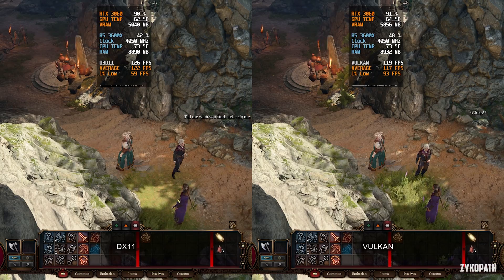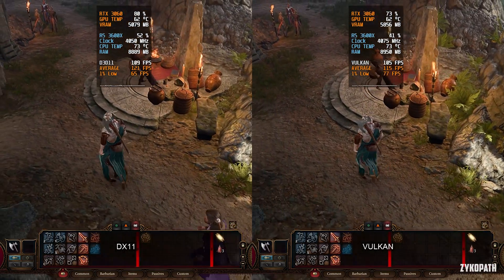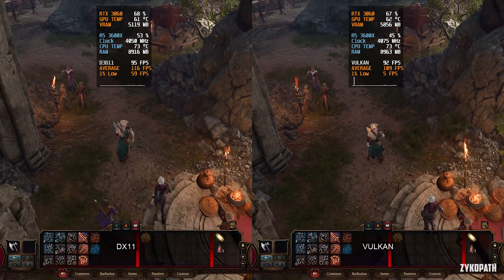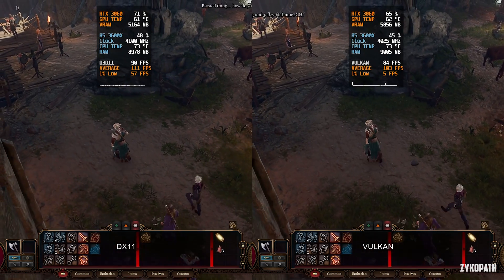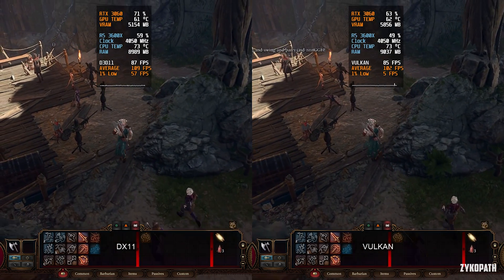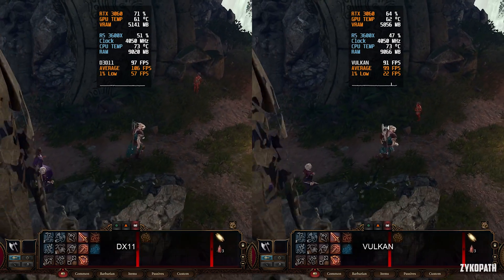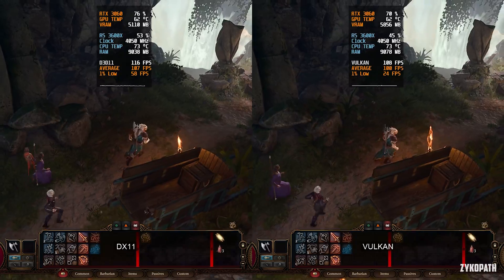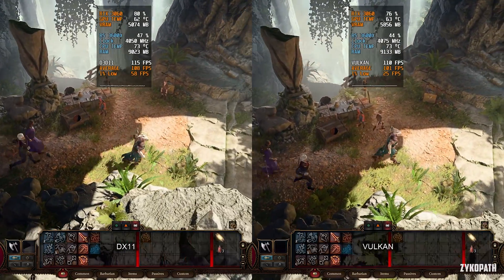Let's start with an API comparison. This game can be played in either DX11 or Vulkan, and surprisingly, this game performs noticeably worse on Vulkan, which has obvious stuttering issues and lower hardware utilization. So stick with DX11 on this title. I will leave you with the rest of the comparisons and jump back in if there is something important to note.